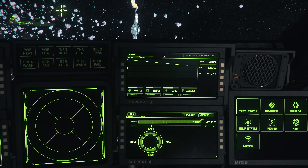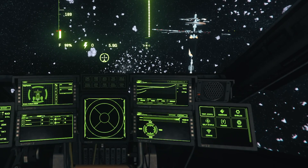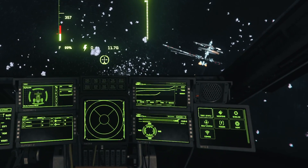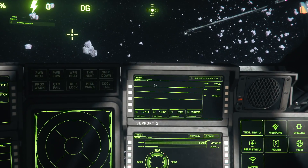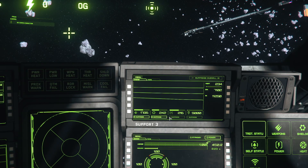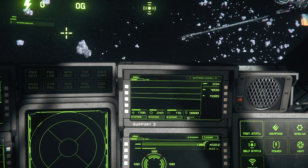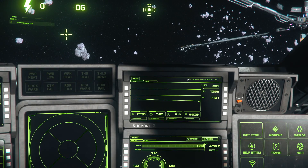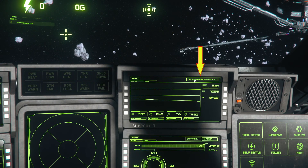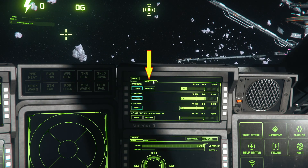The heat menu lets you monitor your emissions. Firing weapons or using thrusters causes levels to go up, and in a firefight this is the quickest place to lower your signatures and prevent a missile lock. You or your co-pilot can suppress signatures from weapons, shields, overall power, and thrusters. Suppressing will lower your ship's performance, so use it only as needed. Click 'suppress overall' at the top to lower signatures from all systems at once.